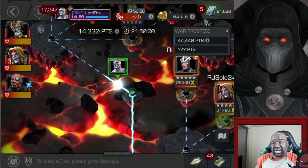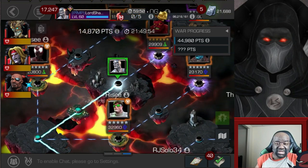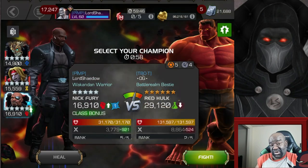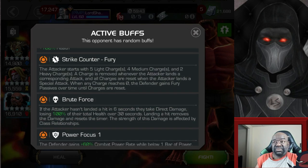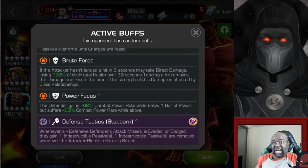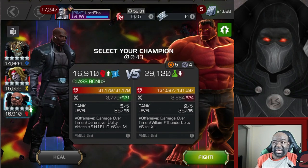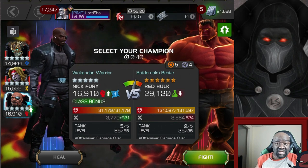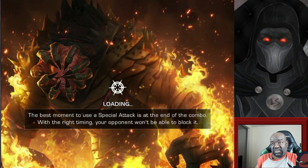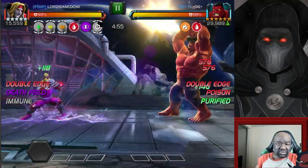I take path two in sections one and two — not the most difficult of paths. On this first node, they did not place a defender, which is common. They might want to save their strongest defenders for other nodes. The first fight on this path is Red Hulk. You can see the nodes I have to deal with — they chose the global Stubborn, which is by far the most popular I've seen in alliance war, and they added that defense tactic.